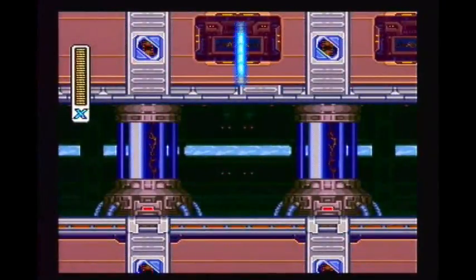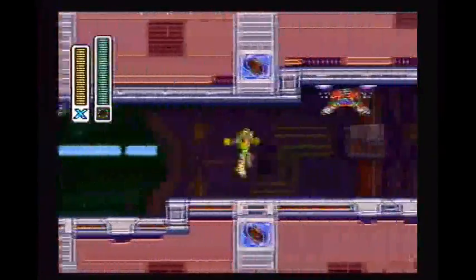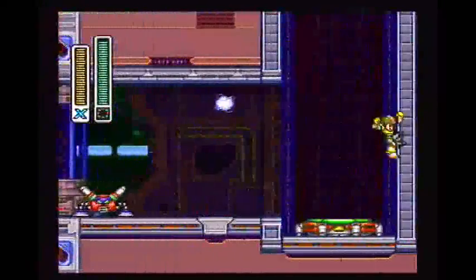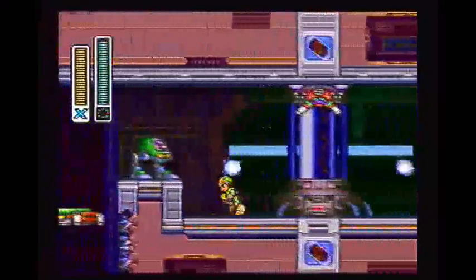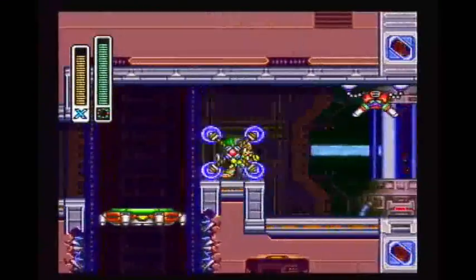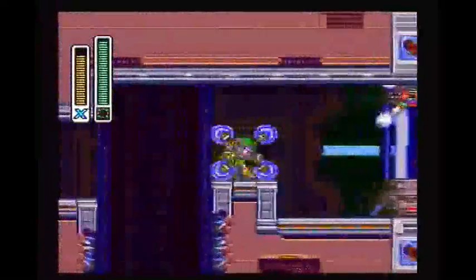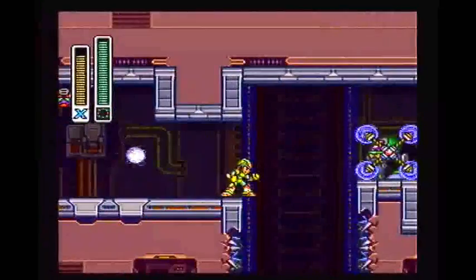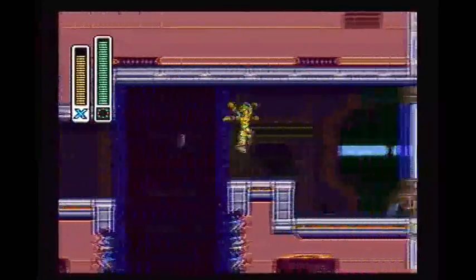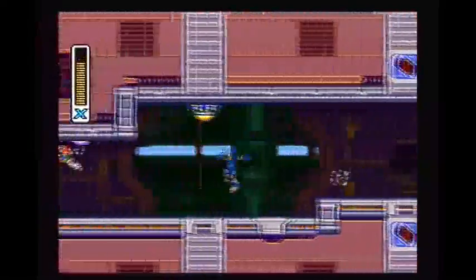At the very start you can just dash forward and use your newly acquired parasitic bomb to take out that enemy. The parasitic bomb permanently disables the hitbox, unlike the tornado thing where it would only disable it for just a moment. Now that lift I just stepped on goes to Volt, but we don't want to fight Volt in this stage because we are lacking one necessary weapon to get through this stage a lot easier.